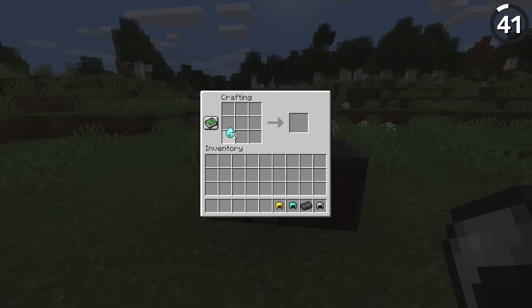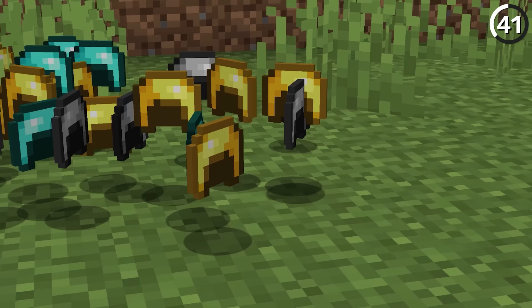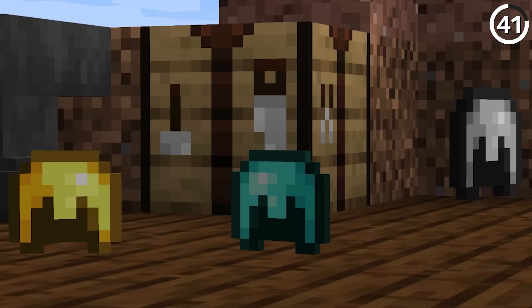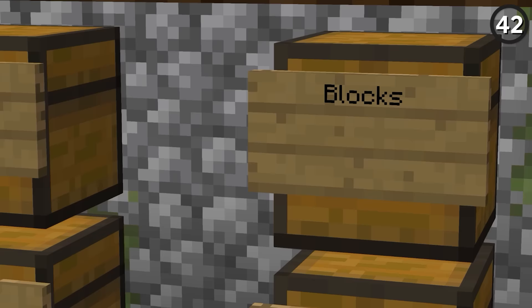Helmets are a staple in any armor set — obviously you're crafting one for your noggin. But do you notice anything weird, or rather a lack of something? While the iron, gold, and diamond helmets have a nose piece when we wear them, the sprite doesn't match up. So why don't we separate these from the leather option and give them a more accurate look?